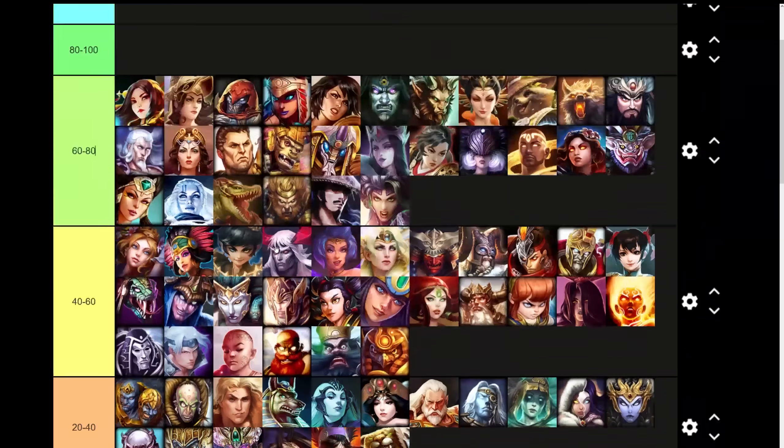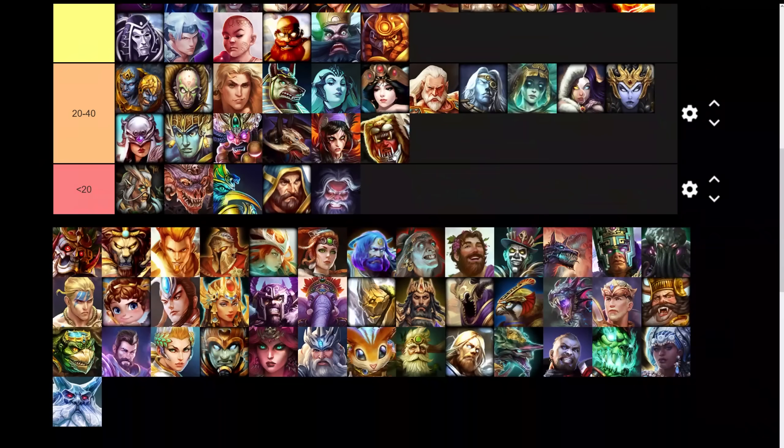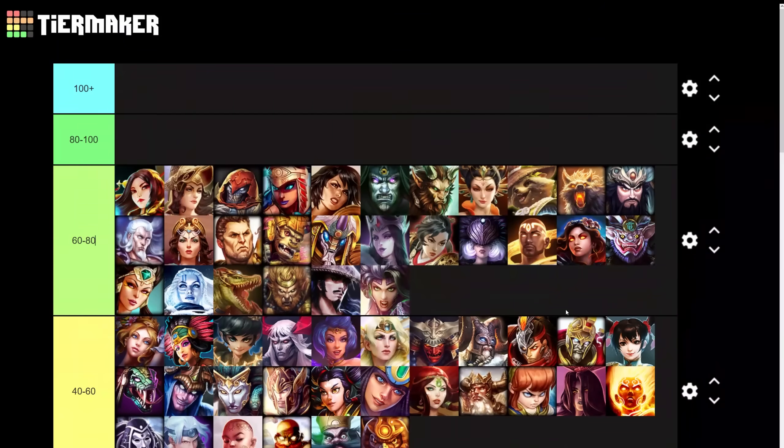These are the remaining gods we have to fill up the remaining two tiers of 80 to 100 and 100 plus, which are going to be the true greats with a lot of CC. And as you can see, it's not all tanks left — there's a couple of hunters, a couple of mages, a couple of assassins. Let's get to placing these.